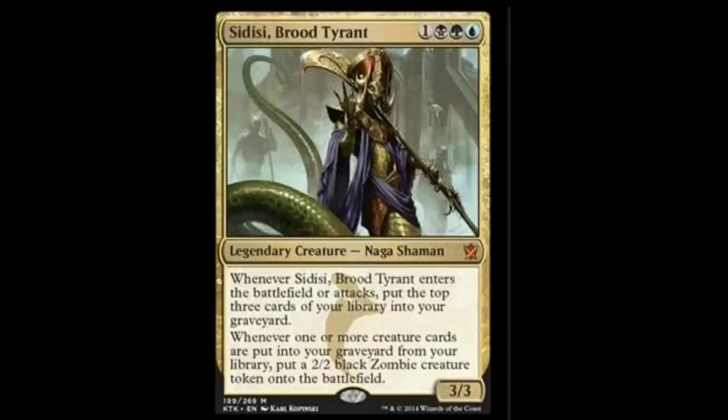Sidisi Blood Tyrant is one of the Khan's leaders. She is a 3/3. Whenever Sidisi Blood Tyrant enters the battlefield or attacks, put the top three cards of your library into your graveyard. Whenever one or more creature cards are put into your graveyard from your battlefield or from your library, put a 2/2 black zombie creature token onto the battlefield. She's gonna be overpowering in mill decks. If you're into that stuff, I would play it — it'd be kind of fun.